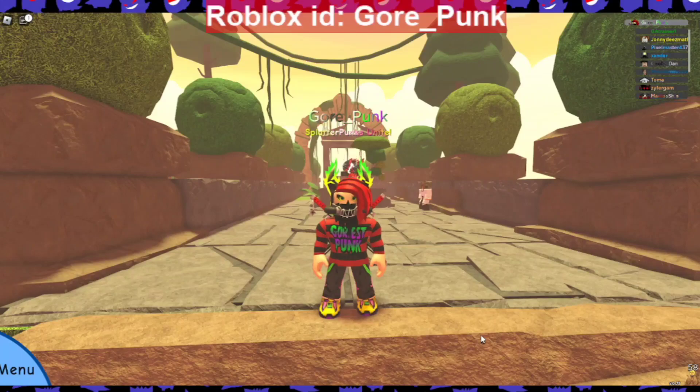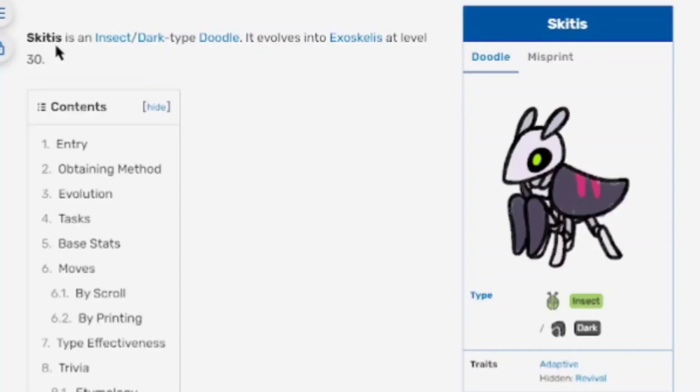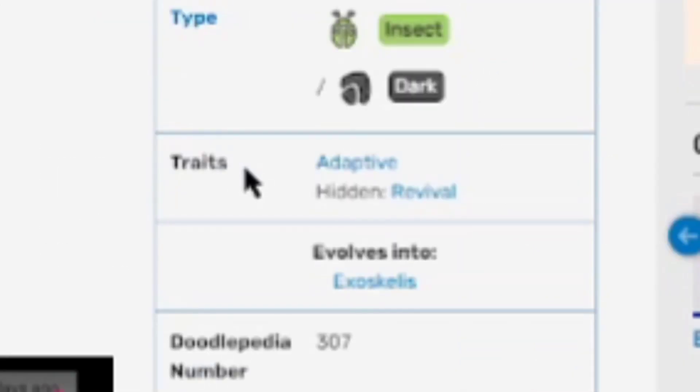Skittis is an insect slash dark type doodle. It evolves into Exoskeleus at level 30. It looks like an extinct praying mantis made of bones. Here's what the regular one looks like, and here's the misprint version. I love how the misprint looks.